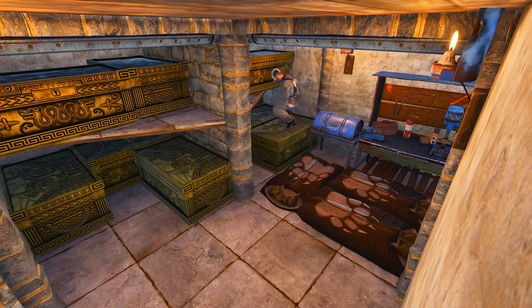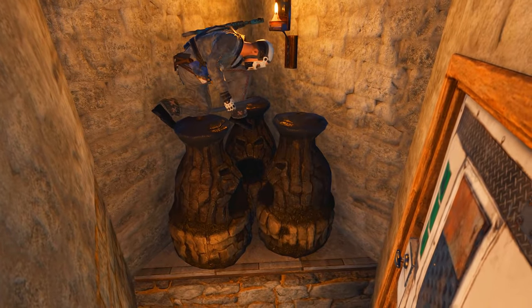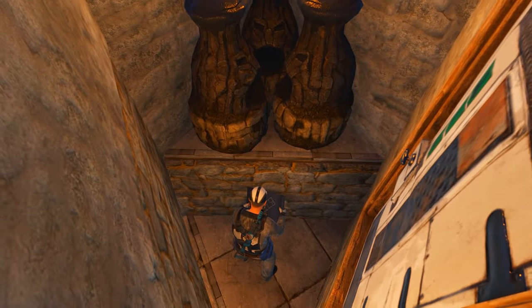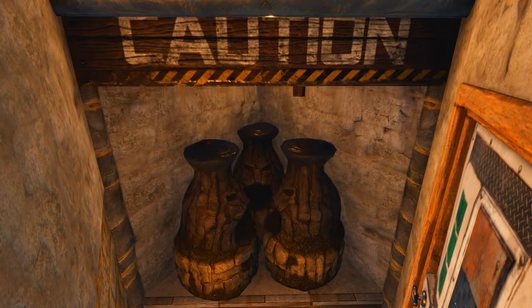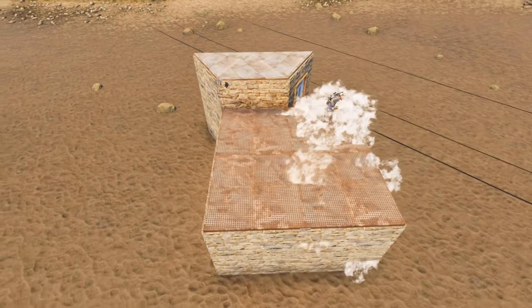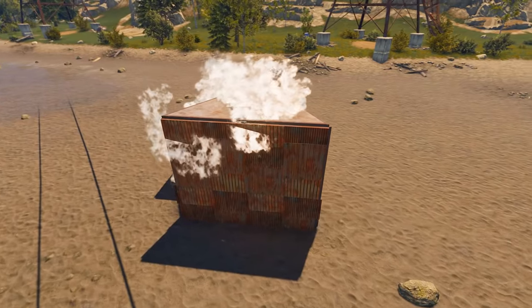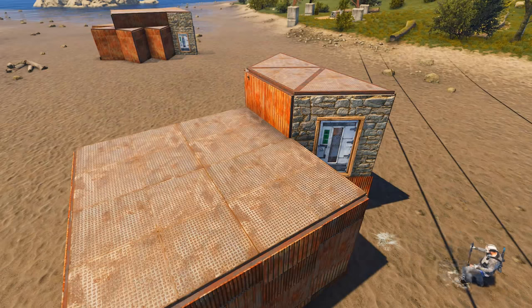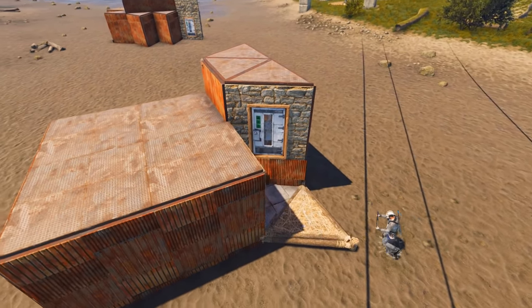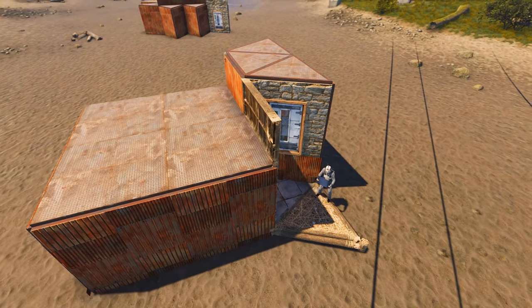You have the luxury of a big room — just put your stuff inside, whatever you want to do, that's up to you. Put your furnaces outside of the two by two — I like to put them in the entrance of the bunker. Then we're going to sheet the whole base in metal.